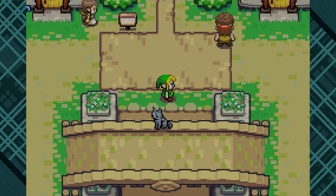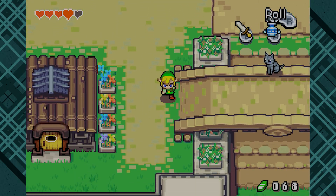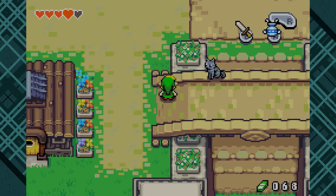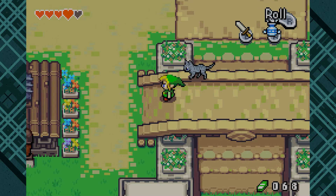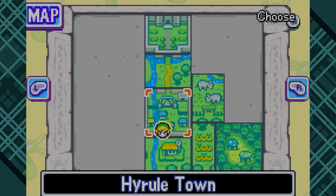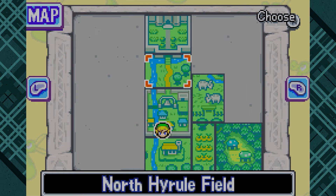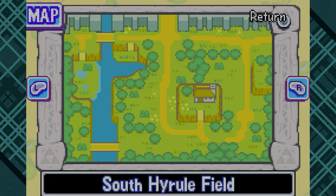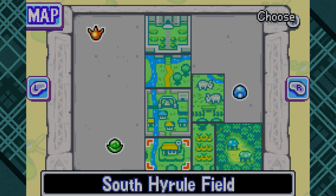I want to go talk to the cat. I have important conversing to do. Meow. Meow. Meow. Meow. Let's go see what's in that cave. Actually, open your map — I'm going to see if they mark it on the map. South Hyrule Town? South Hyrule Fields? Yeah, they do. That's good. We should still go see what's in it.